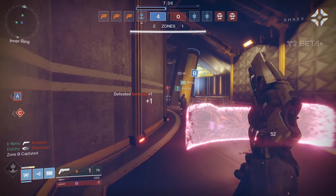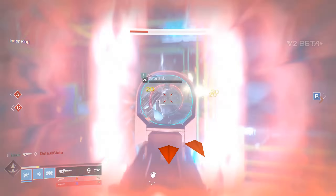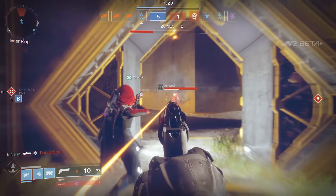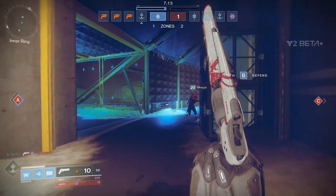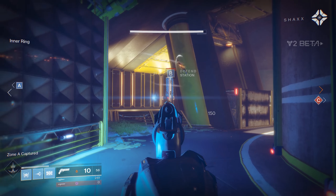Let's deal with the biggest elephant in the room. Hand cannons, specifically on PC, seem to be the kings of the Crucible meta for most engagements, with pulses being the top dog for ranged fights. Experienced guardians will hear that and be like, 'and?' Well, the reason I bring this up is because Liam, who had limited exposure to the first game, was kind of shocked at how average the rest of the gun options were. That's important because newer players might find the skill shots being at the top of the meta very punishing.